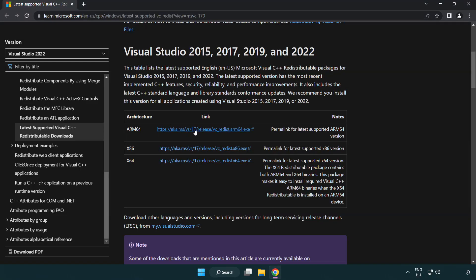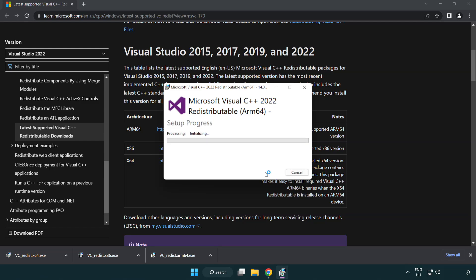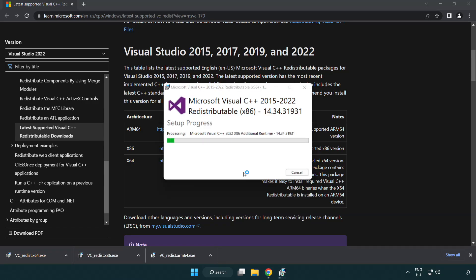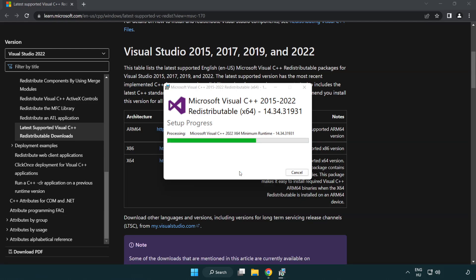Go to the website link in the description. Download three files and install each downloaded file. Click 'I agree to the license terms and conditions' and click Install. If it fails to install, no problem — repeat for the others. Click Close for each one.